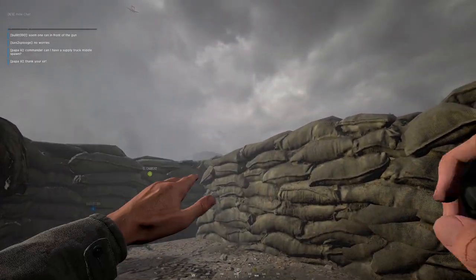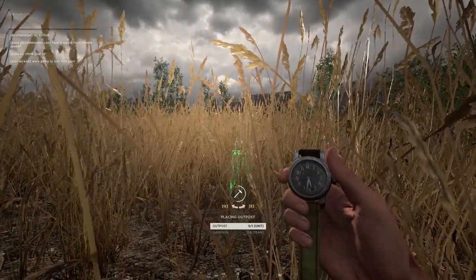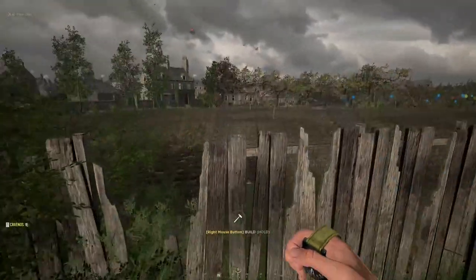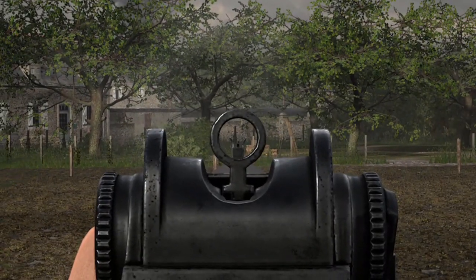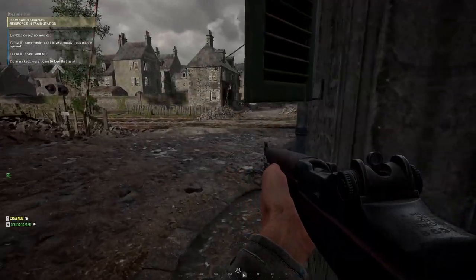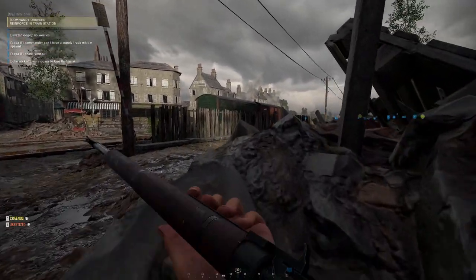With the help of some grenades and hard work from our teammates, we managed to repel the attack. I placed a new outpost just south of the strongpoint. Still, some remaining enemies patrolled around. Nice work on train, guys — keep it up. Suddenly, a wave of enemy reinforcements came in and we couldn't keep train station. I think that's gonna be it for train, boys.